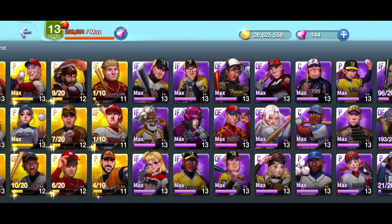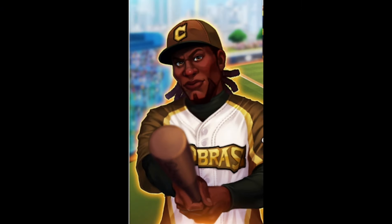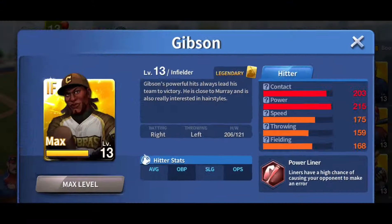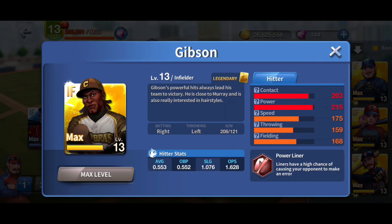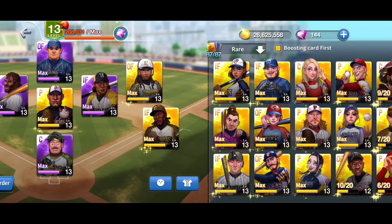Number seven: staying with the power bat — high contact, high power. I've seen a lot of Gibson over the years and he was on the top list last time too. 203 contact, 215 power, speed at average 175, and of course the high chance of causing your opponent to make an error. That fiery line drive is going to get the guy on base or even walk it off as a home run. Gibson is still a solid leadoff option.